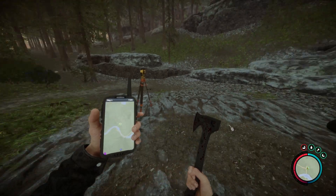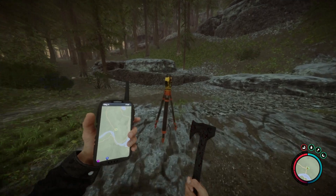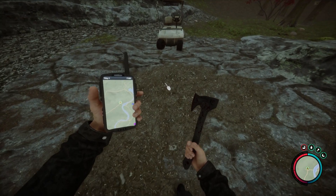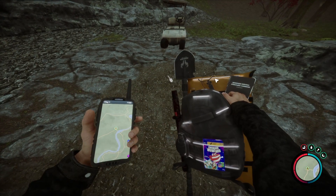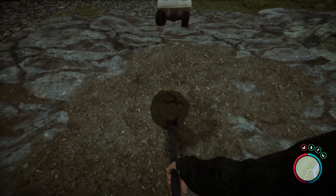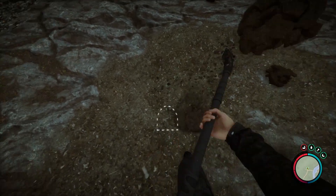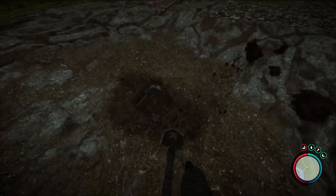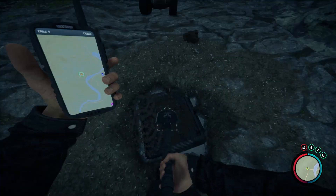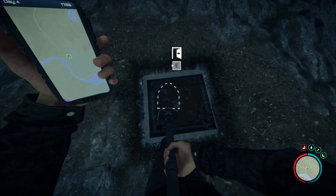This is the indicator that you need to come to, and you're going to find these golf carts right here and it's going to tell you to dig. So go ahead and get your shovel out, grab that, and now you're just going to keep digging. It's going to take a while and then there's a hatch at the bottom. I'm going to go ahead and speed up the video. Once you finish you can just press E and enter it.